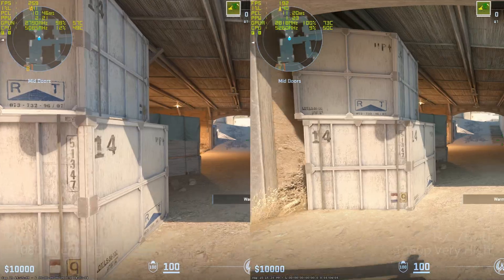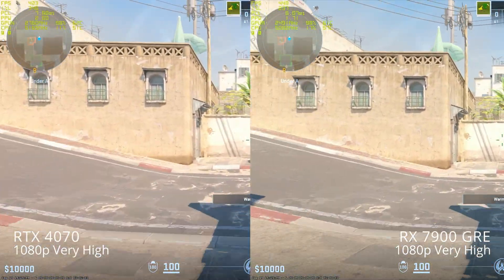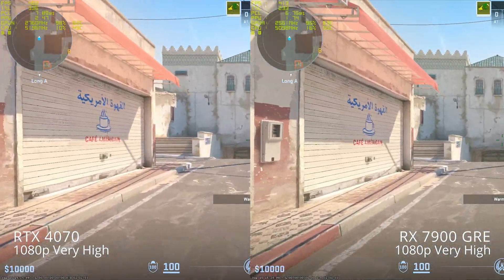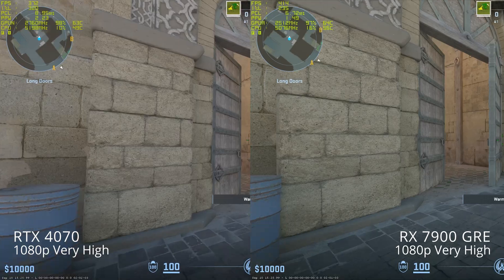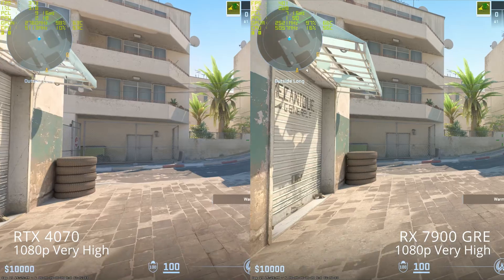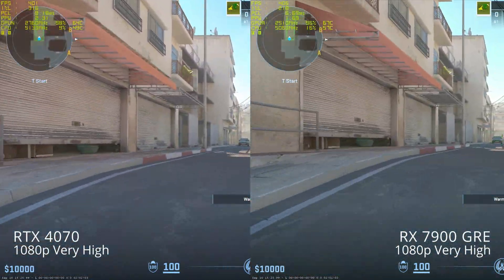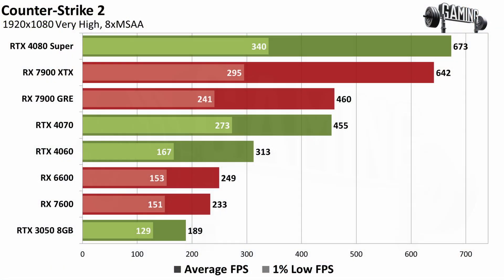One interesting thing we'll see is that the minimum frames per second — the 1% lows — are a lot lower than the average frames per second. I've got video in the background showing the 4060, 3050, 6600, and 7600 running the game at 1080p. Here's the overall chart. Using the latest drivers from AMD and NVIDIA — AMD's 24.8.1 and NVIDIA's 561.09 that came out last week or so.